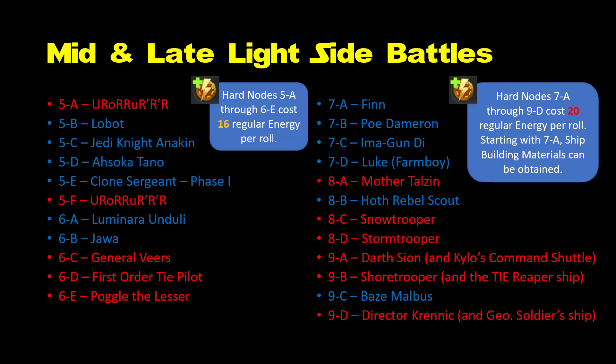Onward to the later light side battles — of course the hard nodes. You'll notice the cost per battle or sim ticket goes up significantly as you progress through the levels: from 12 to 16 to 20 energy. That means characters farmed from these later nodes will take significantly longer to promote to higher star levels — a lot of advice fails to take this into account. You do get more XP, credits, and equipment from these more expensive nodes, but in the long run farming these nodes will increasingly be about obtaining character shards. On the light side we see Ahsoka Tano again, but she's farmable with less energy on other levels, so farm her elsewhere first.